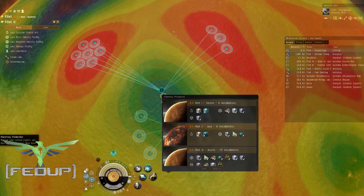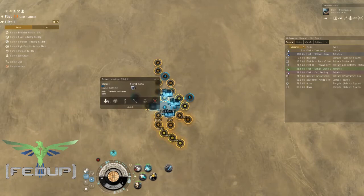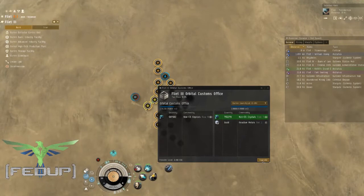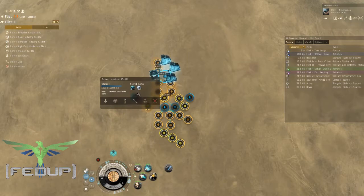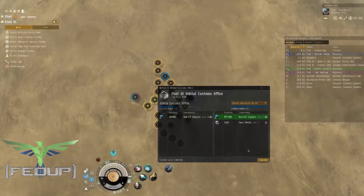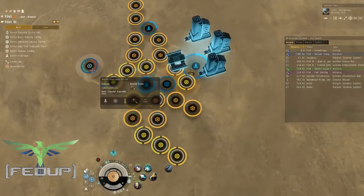There are definitely some rough edges I wouldn't mind seeing continued work on. And just for fun, we're going to go back to our factory planet to see if there's anything we can learn here. The factories are working — it looks pretty much the same.